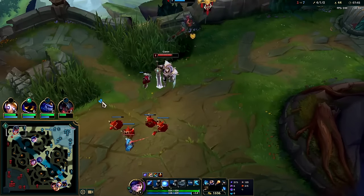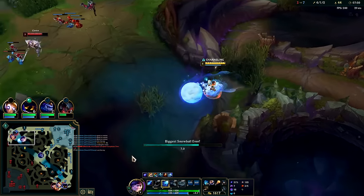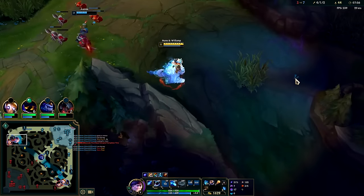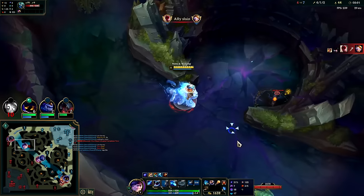We'll go ahead and ghost W off the ghost with Nimbus — if we W fast enough, we can catch the Nimbus speed up as well. We still have flash, that's annoying. We'll note top at 13 minutes for his flash timestamp — for ourselves and for Aatrox.